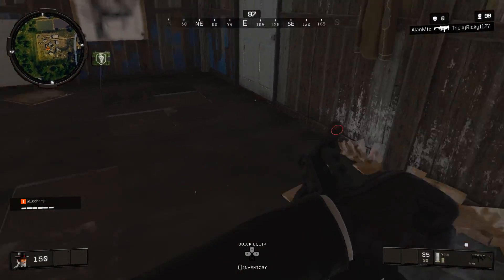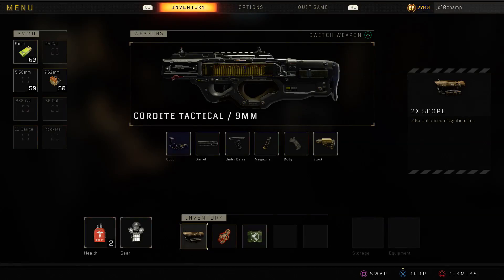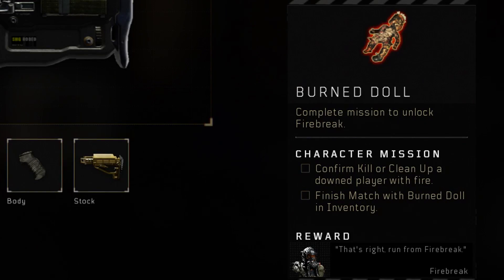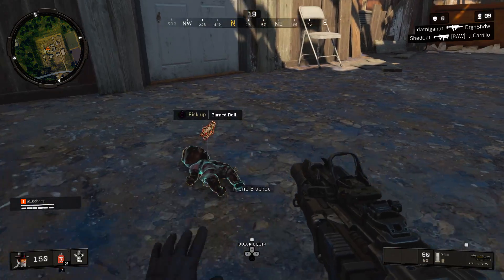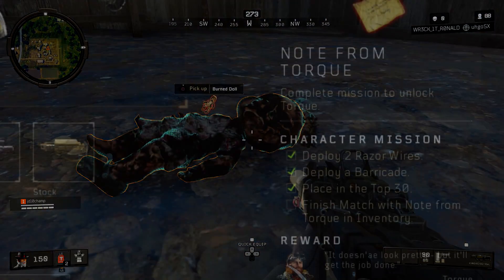Next up is Firebreak. You're going to find an item called the burned doll. Once you find this burned doll, you'll be able to continue the steps, which include confirming a kill or cleaning up a downed player with fire and then finishing with the burned doll in your inventory — so that's going to be like with a molotov. This may be a little bit more difficult, so I would recommend playing with your friends and finishing a downed player with a molotov.